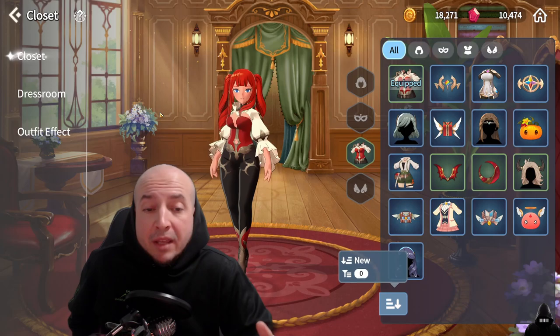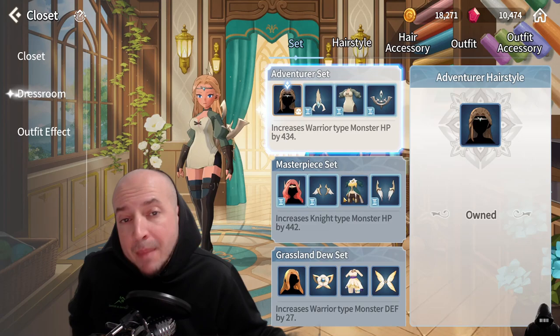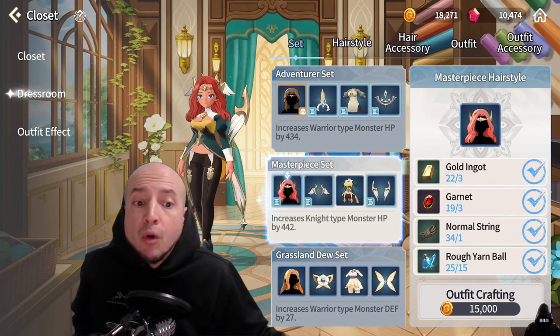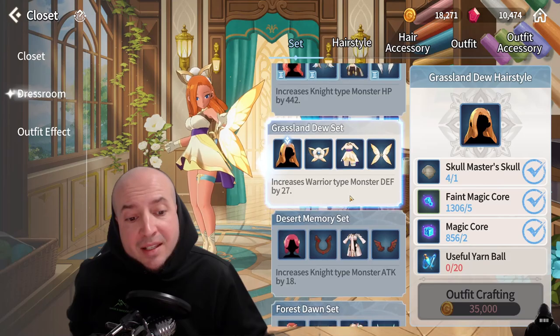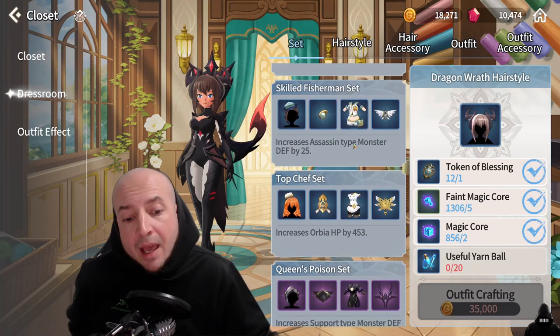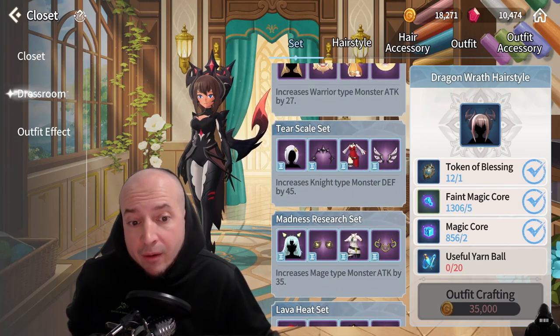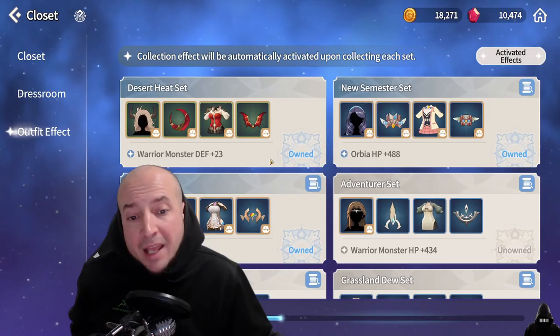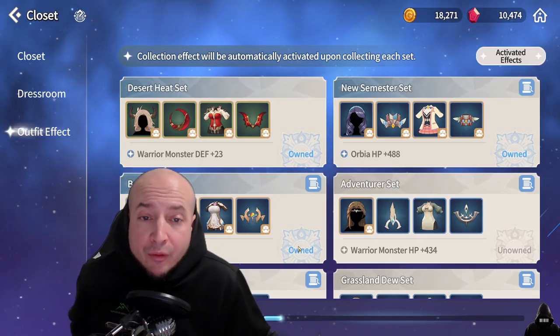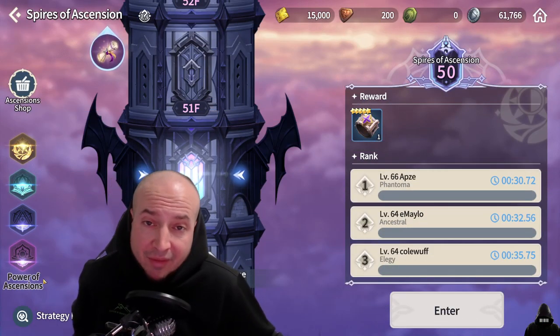Next is outfits, and you don't even need to wear the outfit — you just need to obtain it. I literally only wear the outfit that Orbeez should. But if you're able to craft, craft as many as you can. If you scroll through and look at the different sets, you can see which ones you have available to build right now — it has a little yarn icon at the bottom left. As long as you own the outfit, you get stats which increase your power level — the powers of ascension on the left hand side of the screen.